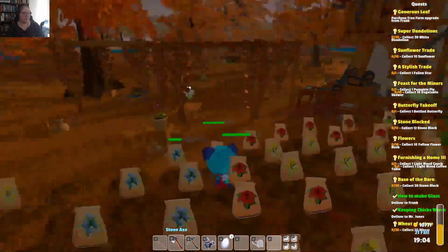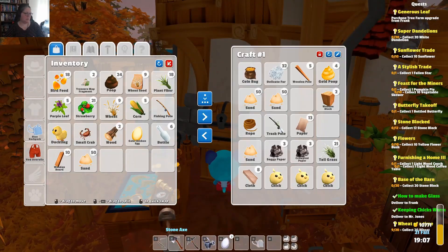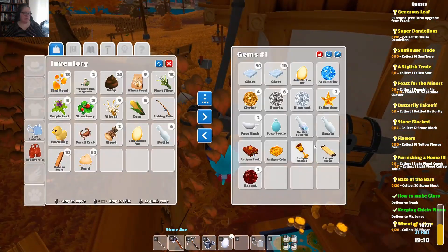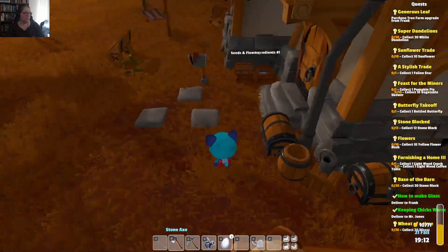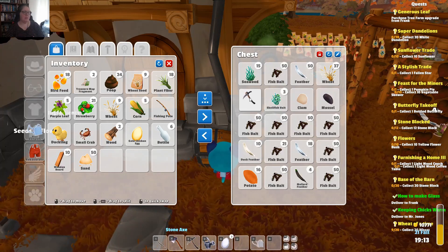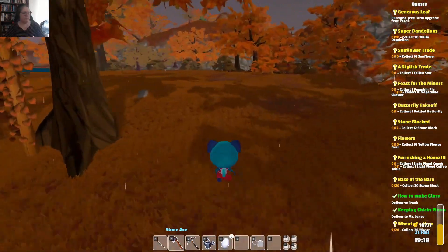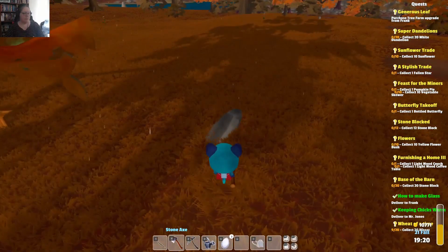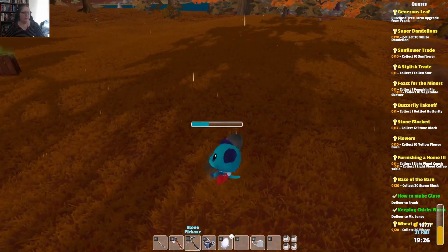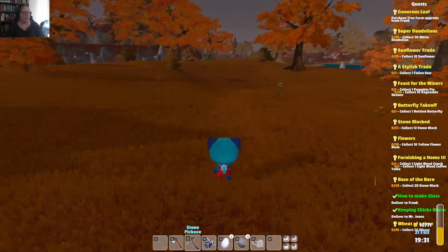I think I stuffed it in one of these boxes — maybe in the mining chest. No, that would be too sensible. Stone pickaxe — here we go. And I also have one. Let's go and find ourselves some stone. Can I pickaxe that? Oh yes. Eight stone — I need to do that a lot more times. We are going to grab a log, because this doesn't take any energy.